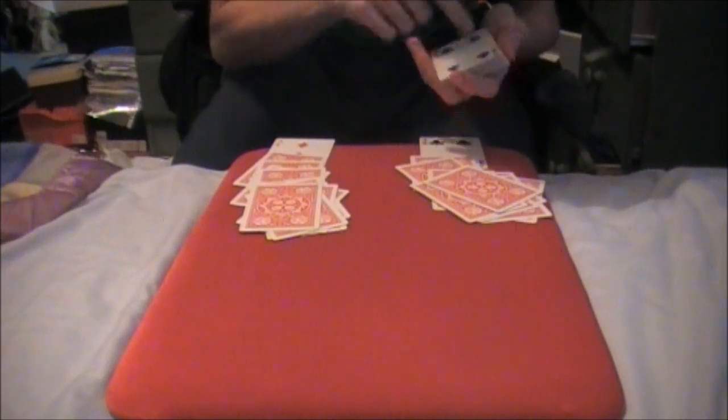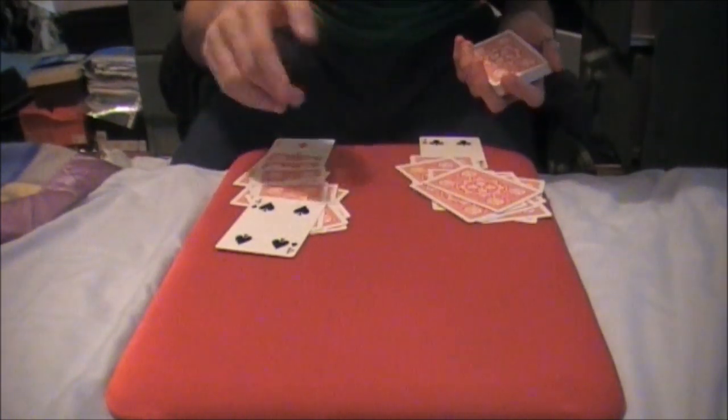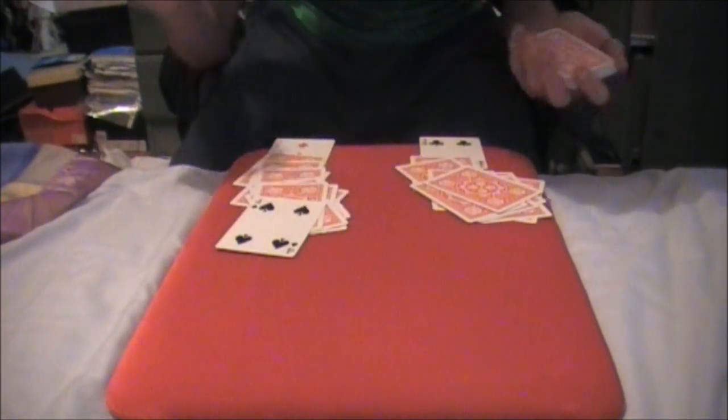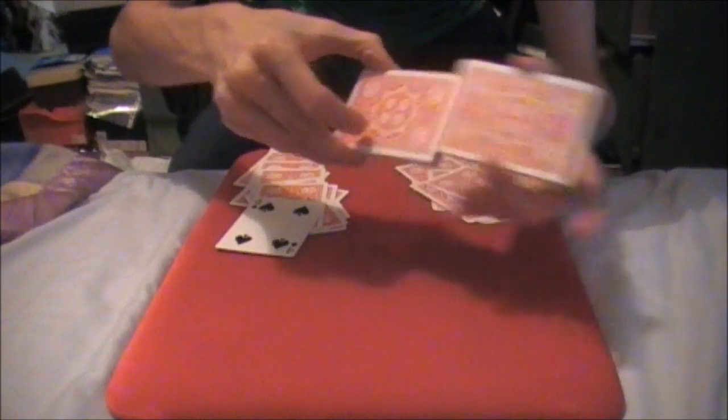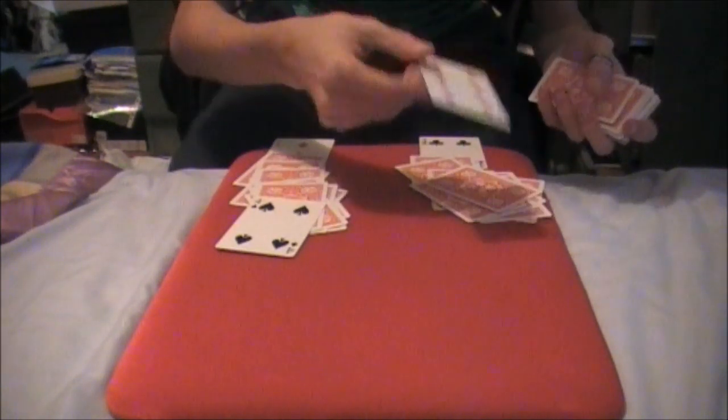So if I put this black card with the red pile, it would switch up this psychic system we have. If we can still do it, this would just prove how strong this psychic connection is. Now hopefully I'm going to cut three times and get a red card — one, two, three — and yep, I found a red card. Good guessing. So I'll put the red card here — we're going to switch it up.